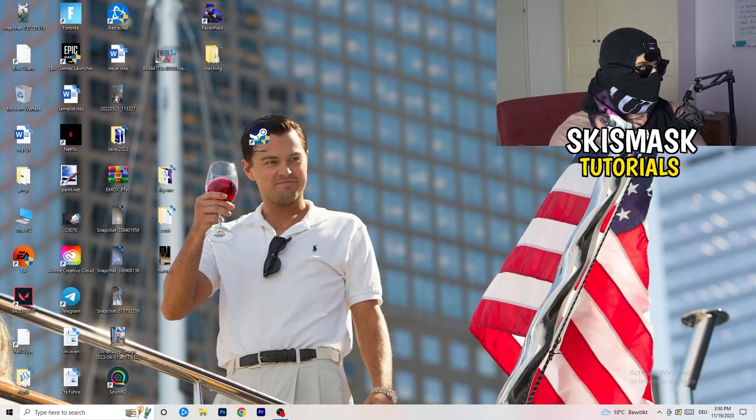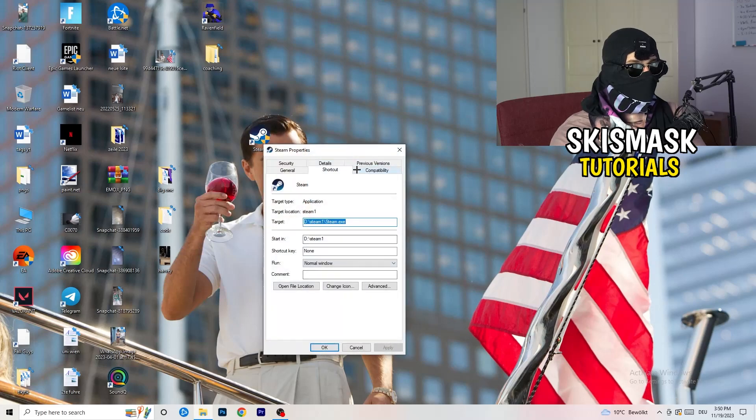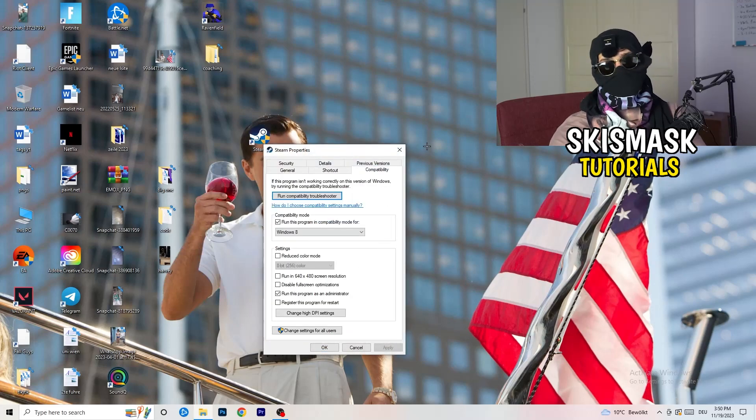If that doesn't fix it, take your in-game shortcut on your desktop and do the same thing — right-click, run as administrator, or go to Properties, Compatibility, and copy the same settings.